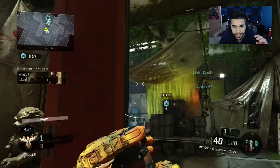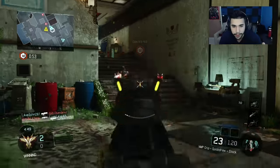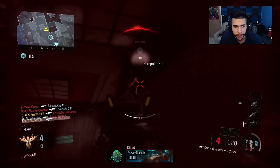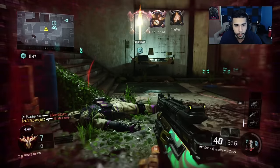Usually what you want to do is send at least three middle at all times, and one guy can flank big door steps. But we decide to go four middle, get a nice two piece right here. Slasher picks up the last guy up top.